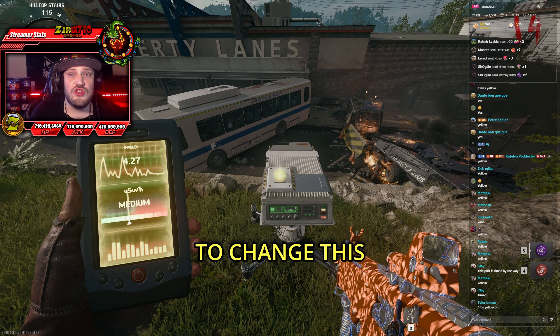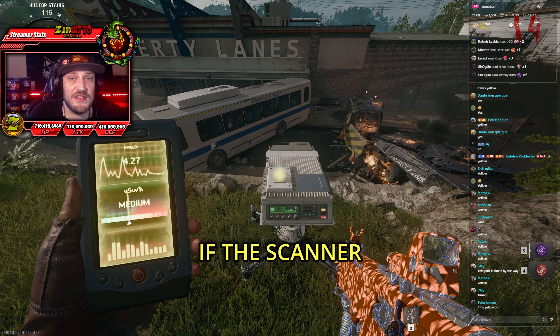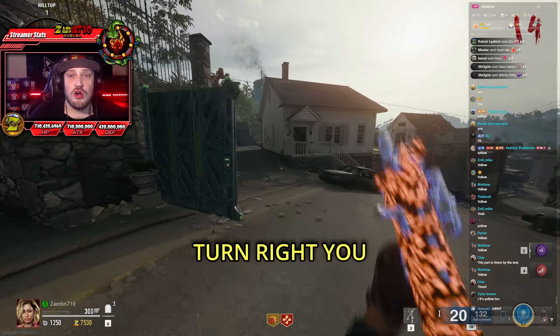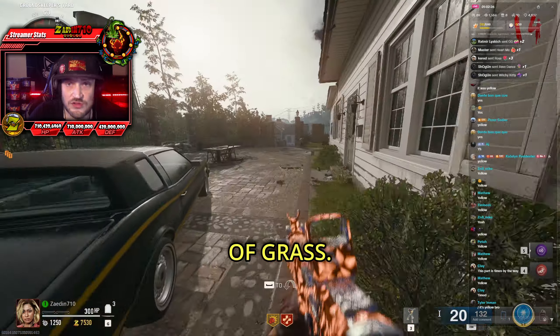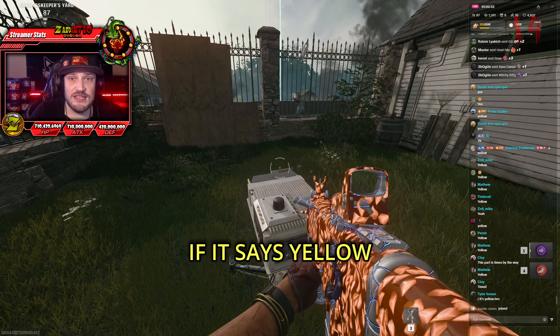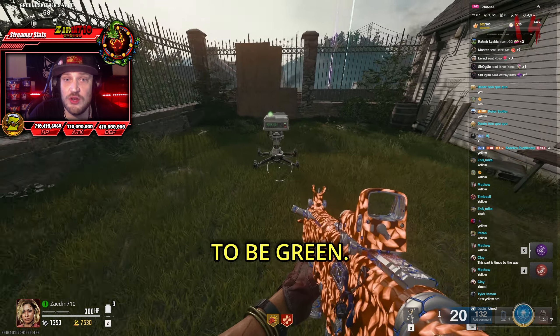You want to pull out that scanner and notice what it says. If the scanner says low, you need to change this machine's light to be red. If the scanner says medium, you need to change the light to be yellow. And if the scanner says high, you need to change the light to be green. Once you have that light done, you want to turn around and head back up towards the shed. When you get here, turn right and you should see another machine in another patch of grass. Pull up your scanner and if it says green, you want this to be red. If it says yellow, you want this to be yellow. And if it says red, you want this to be green.